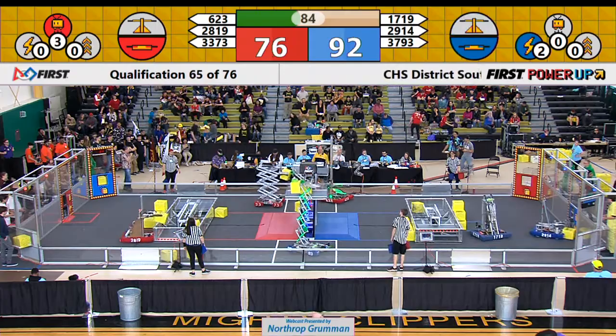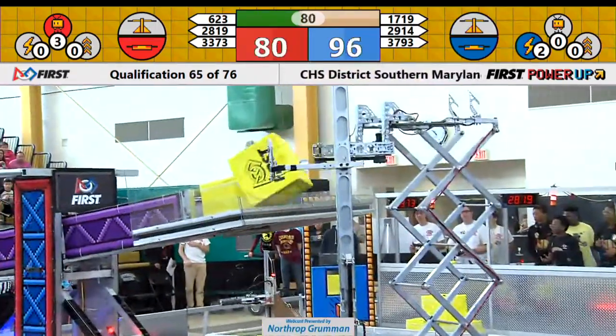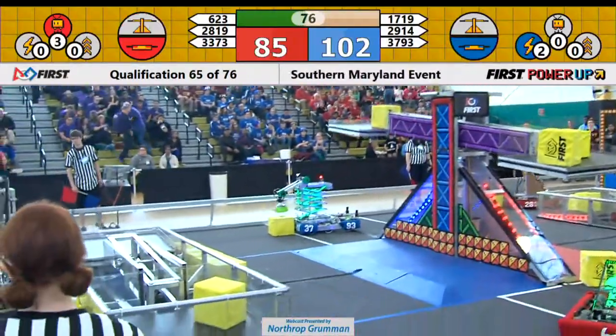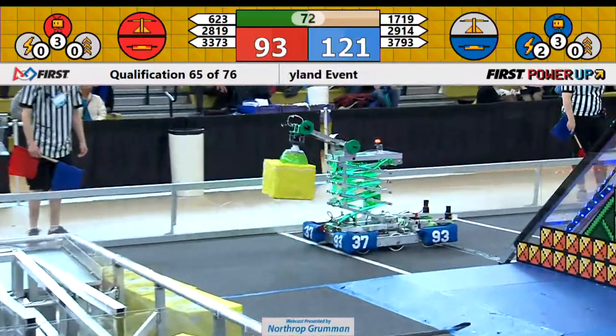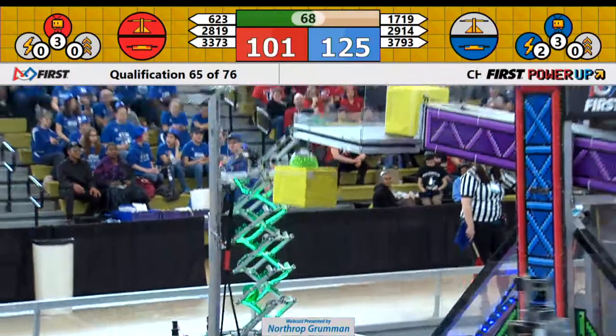For the Red Alliance, Oakton Cougar Robotics — 623 — they're placing a PowerCube up there, and Red Alliance now takes ownership of the scale. Blue had it before, now Red. Blue Alliance then plays a Levitate Power-Up with three PowerCubes.